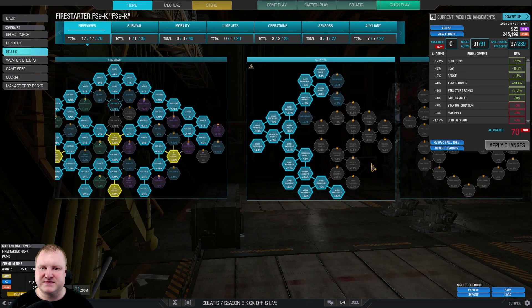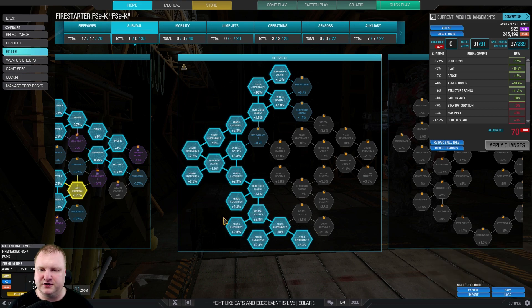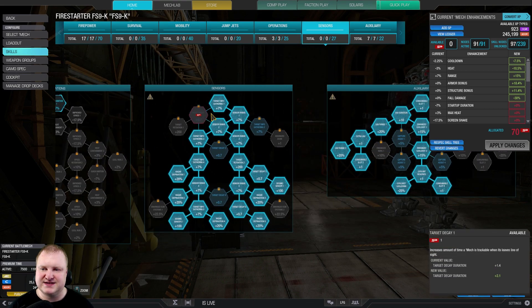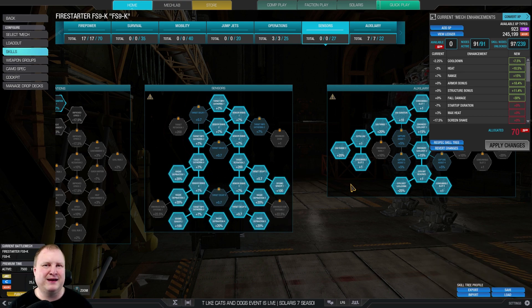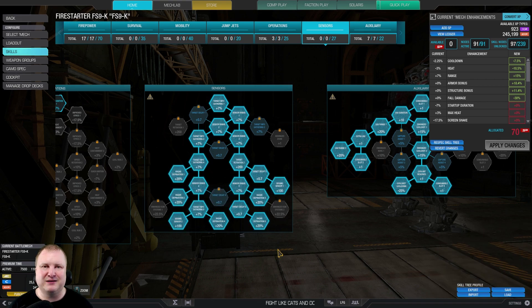Let's have a look at the survival tree. On the left-hand side, we get skeletal density — one point of skeletal density — and the rest is armor hardening and all the nodes required to get down to 9 and 10 in armor hardening. Nothing in mobility or jump jets, nothing in operations. Full sensor tree for seismic and radar derp. Radar derp is very important — you don't want to get LRM'd to death, ATM'd to death, or streak'd to death. Make sure you can drop those locks by just hiding behind a building.